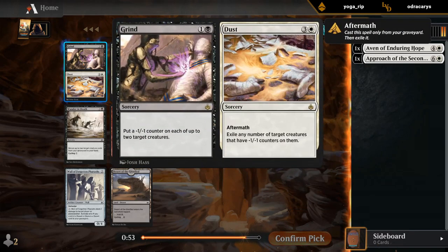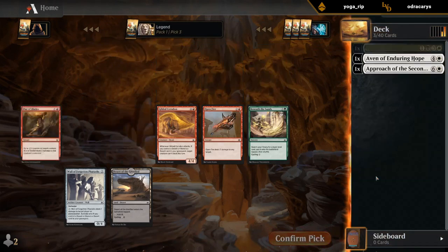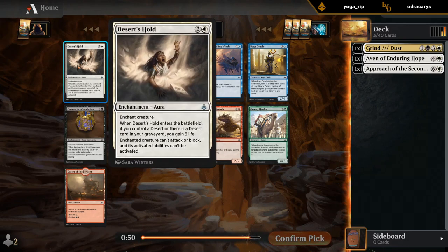Open Fire is pretty good but so is Grind to Dust — can essentially kill two creatures, so that's quite powerful. We could be black-white, hope to wheel Desert, hope to wheel Wall of Forgotten Pharaohs. Open Fire is also one of the better removal spells in the set. Beneath the Sands for ramp could be useful. There are a lot of options but I'm kind of liking six mana to exile two creatures essentially. We're going to need a bit more card draw if we want to make the Approach plan work out, but I'm not gonna pass up on a Desert's Hold.